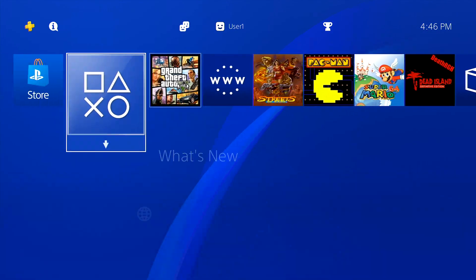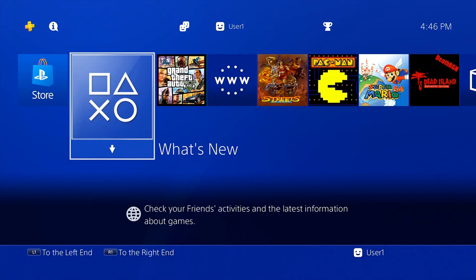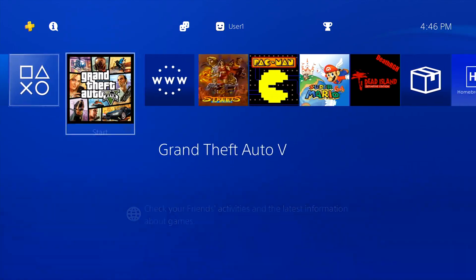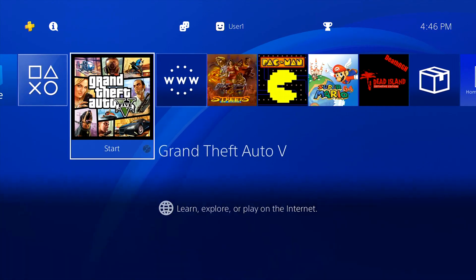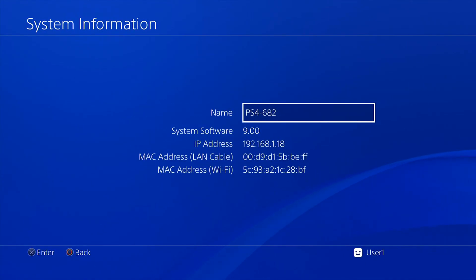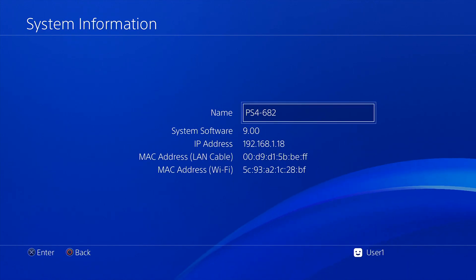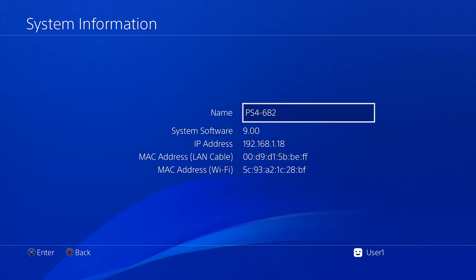We're back on the PS4. Today I'm going to be showing you how to jailbreak the highest jailbreakable firmware on the PS4. This is not going to be the highest software that Sony put out — I want to clarify that. The highest jailbreakable PS4 software is 9.00, while the current highest is 9.04. If you go into System > System Information, you can see your system version.